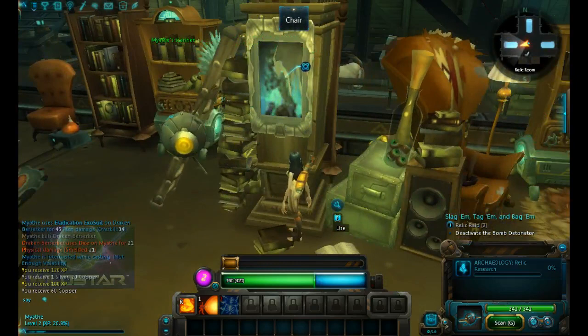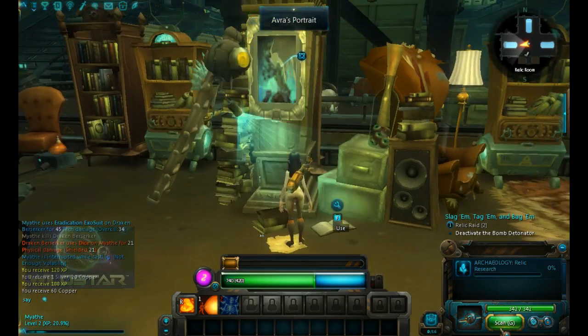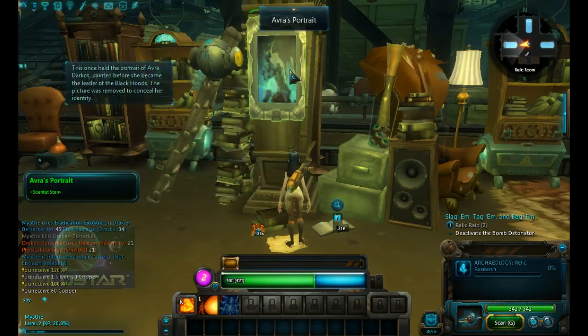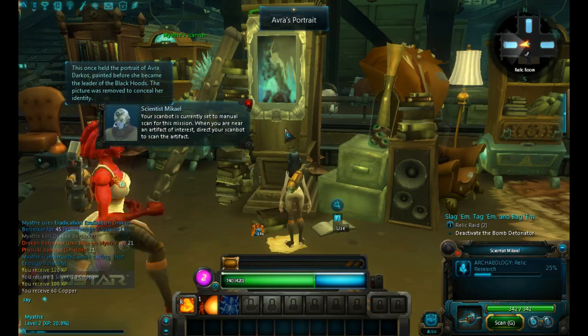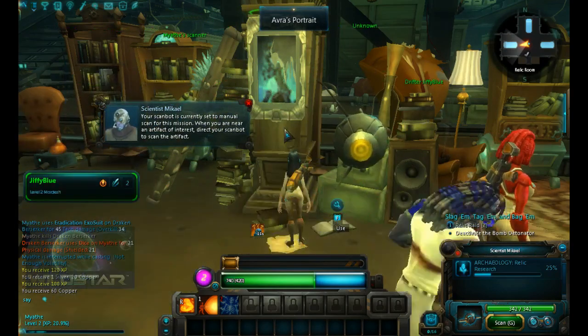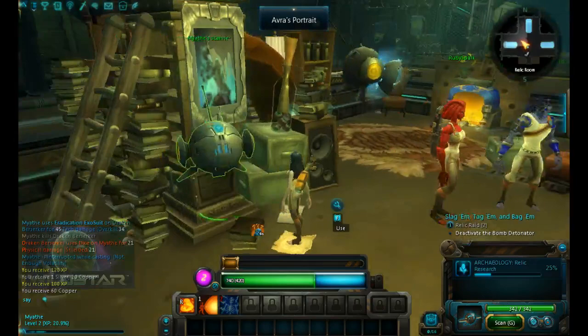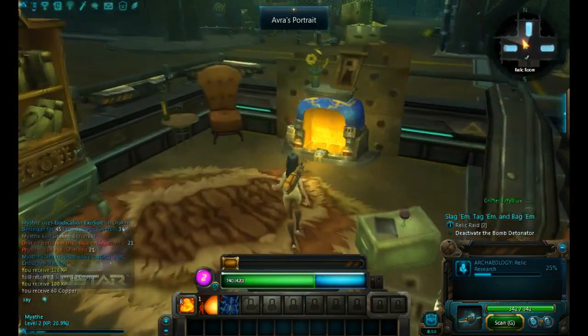Stop that. That's my inventory. Scan. Does that not work? You have to actually click on the portrait. This one's held the portrait of Avra Darko. It was painted here before she became the leader of the Black Hood. This picture was removed to conceal her identity. Scan bot is currently set to manual scan for this mission. When you are near an artifact of interest, direct your scan bot to scan the artifact. So you just click on it and tell it to scan — it's manual. But it's already scanned that, so let's continue on to something else.